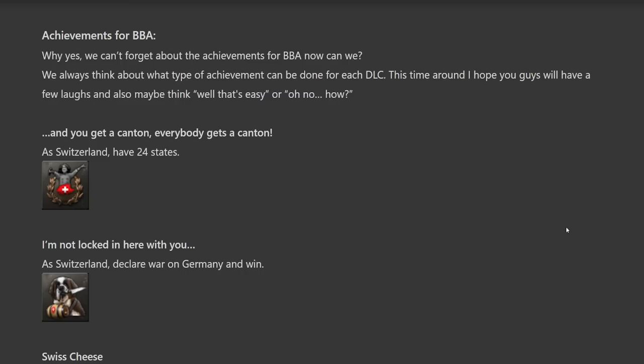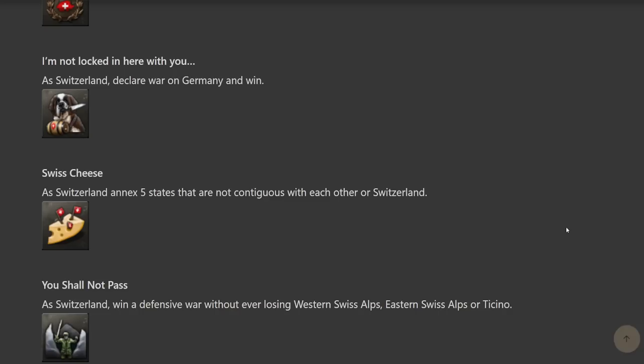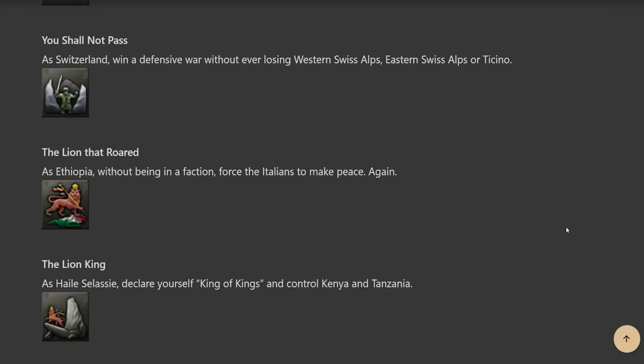What I can address are the achievements for By Blood Alone, and these look pretty good. Starting with the Swiss achievement: 'You Get a Canton' — everybody gets a canton as Switzerland have 24 states. This might be easy or slightly difficult depending on how well the Swiss mechanics work. Then 'I'm Not Locked In Here With You' — as Switzerland declare war on Germany and win. Knowing the AI, this won't be all that difficult. 'Swiss Cheese' — as Switzerland annex five states not contiguous with each other or Switzerland, basically create border gore. 'You Shall Not Pass' — as Switzerland win a defensive war without ever losing the Western Swiss Alps, Eastern Swiss Alps, or Ticino. Those are all mountains; if you lose them that easily, you probably don't deserve the achievement.